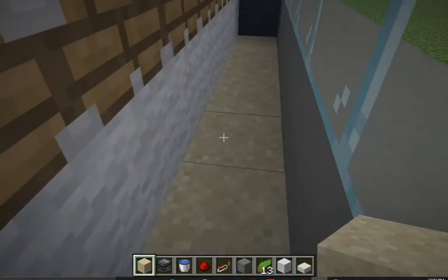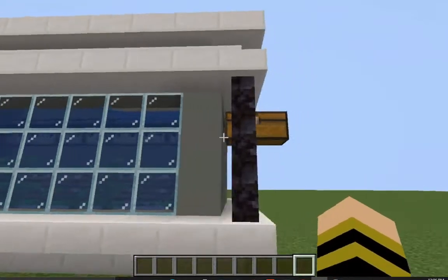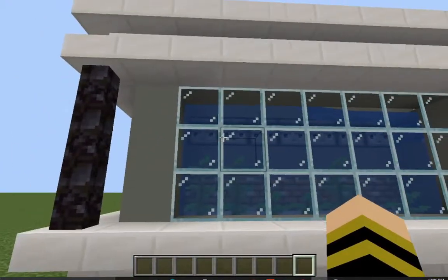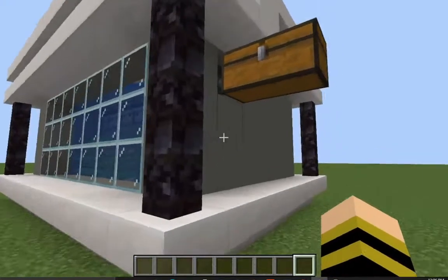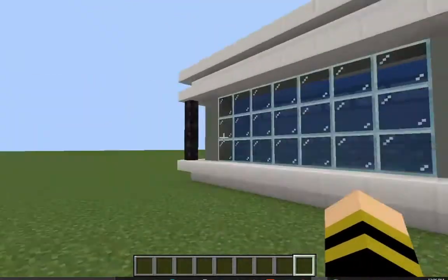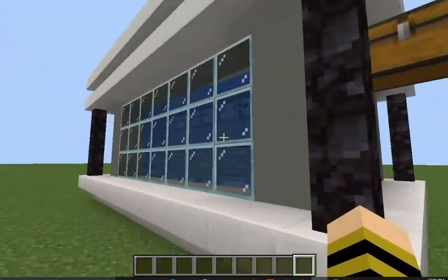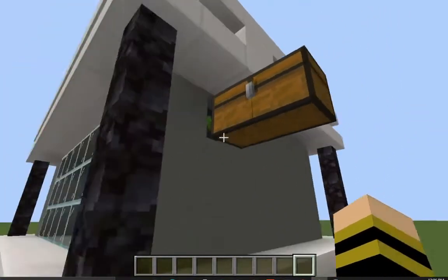There we go — the whole farm is done. This farm is actually really good, and if you want an infinite amount of kelp make sure to build it. It's really simple to build early game as well. The only hard thing to get might be the observers, but if you have some lying around definitely set this up and you'll get infinite kelp.